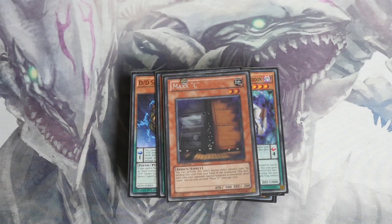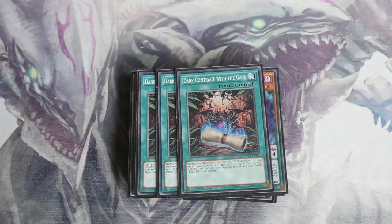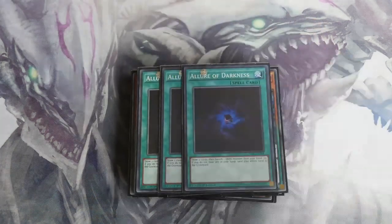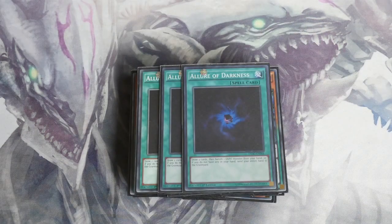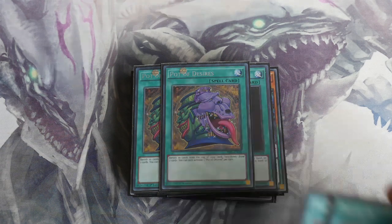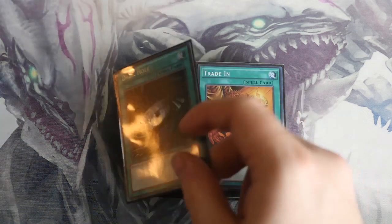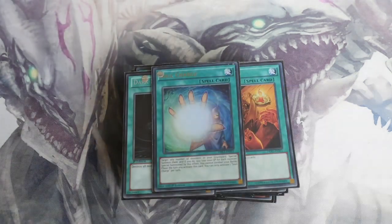We play triple Dark Contract with the Gate — your searcher of the deck, very very important. Triple Allure of Darkness: all your monsters are dark and it's not the end of the world if they go to the banished zone. Double Pot of Desires — will be easy to get when the tins are released. Double Trading Post: we have six targets at level eight, so you can use it for draw power. In the graveyard your DDD monsters aren't always dead. Single Dark Hole and single Soul Charge, very important in the link format.